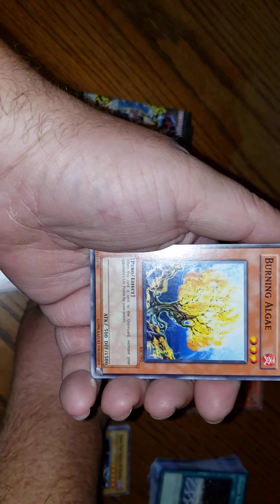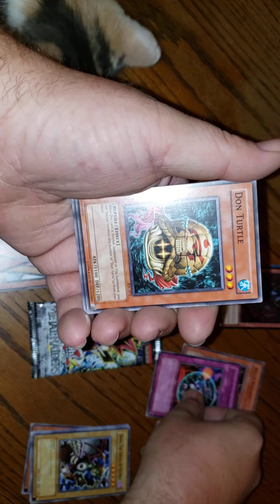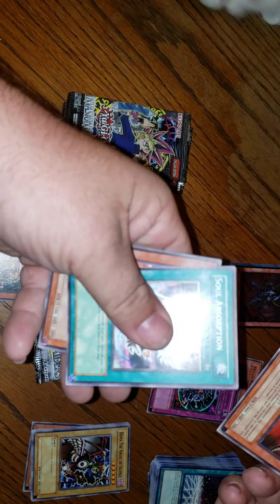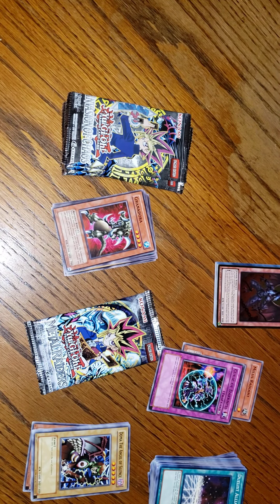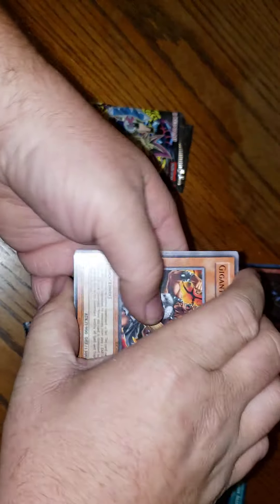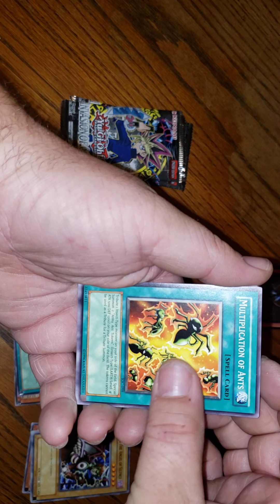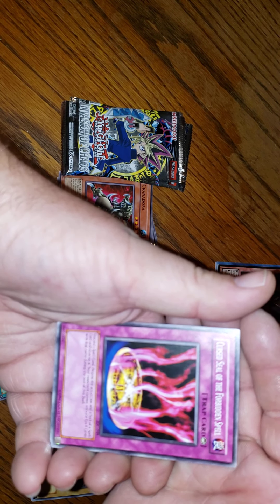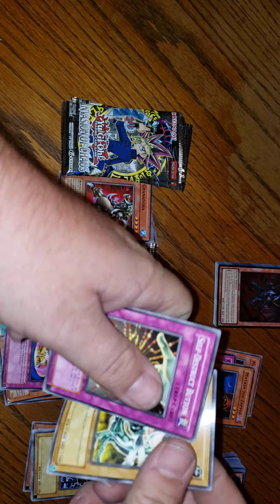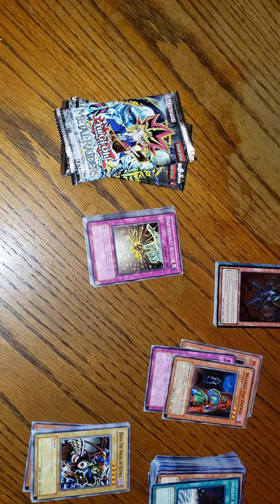Pajama Yellow, Burning Algae, Inferno, Curse of Darkness — that's pretty cool — Dawn Turtle, and a cat! Soul Absorption. Yes kitty, I know you want to be in the video but you can't. Sorry about that everyone. Jade Insects, Multiplication of Ants. Curse Seal of the Forbidden Spell, Neo Bug, Self-Destruct Button.